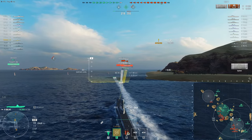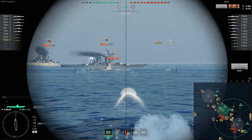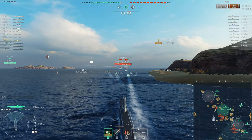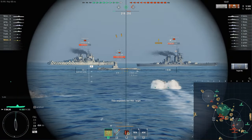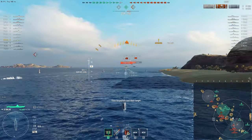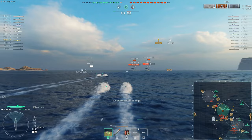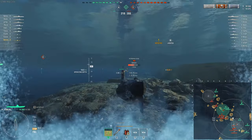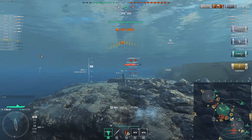As I came around this corner, I sent torpedoes and lo and behold, we run into an enemy submarine on the surface. I'm going to ping him. Yes, this is the order you want: send your torpedoes first and then ping second. First ping, I think he used damage control. Second ping, we actually got him. We're going to land a couple torpedoes on him — two torpedoes, to be precise.